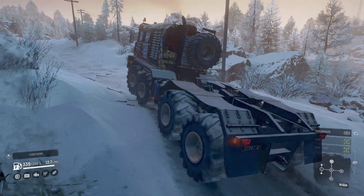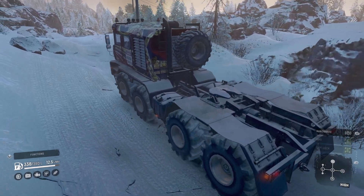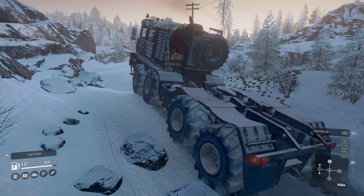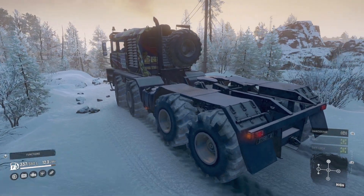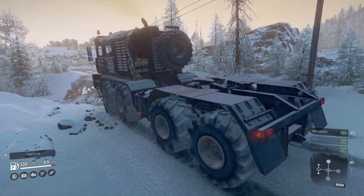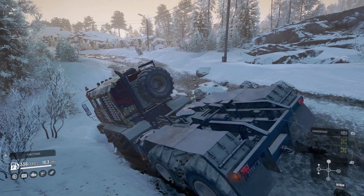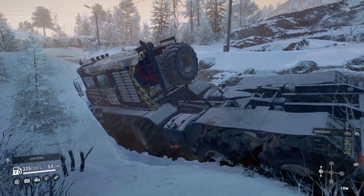Starting off as always we'll take a quick look through the truck setup and arrangement starting with the engine. For the engine I have chosen the 530T granting a power to weight rating of A. Following this you can select the advanced special gearbox which is always great, and this rounds off the stats as A plus for durability and C minus for fuel consumption.